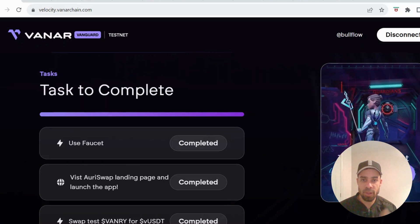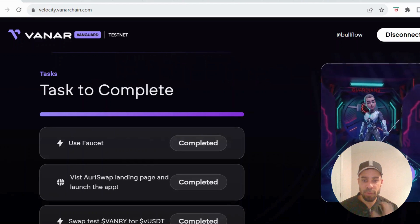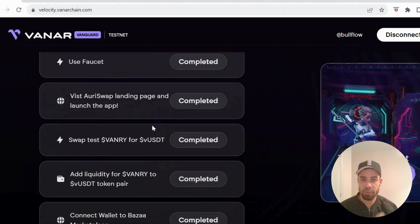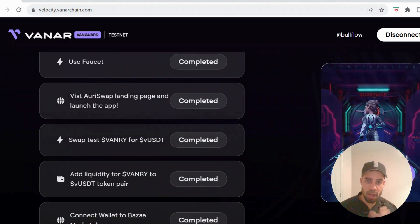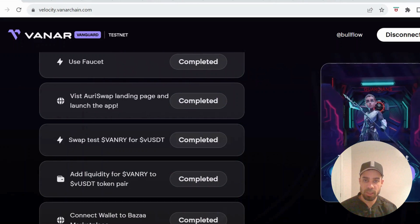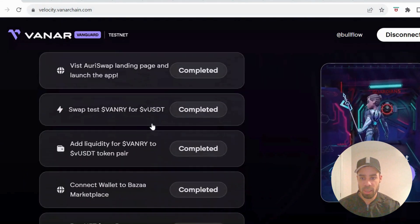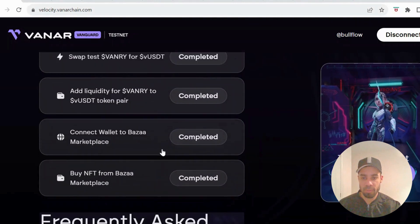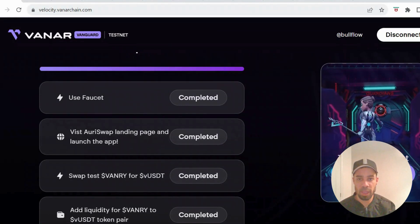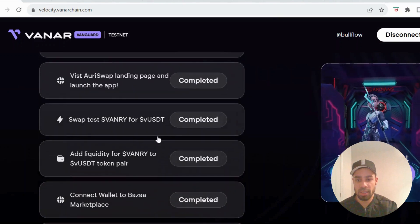Alright, we've got the Vanar testnet phase three to get the NFT for the third part of this testnet. I'm going to quickly show you what you need to do — it's pretty straightforward — and I've also got some alpha at the end of this video to get early access to a testnet within the Cosmos ecosystem. For the third phase, the bottom two tasks you would have already done from the previous quest, and then you've got to visit the Ori Swap page where we'll be doing the transactions.